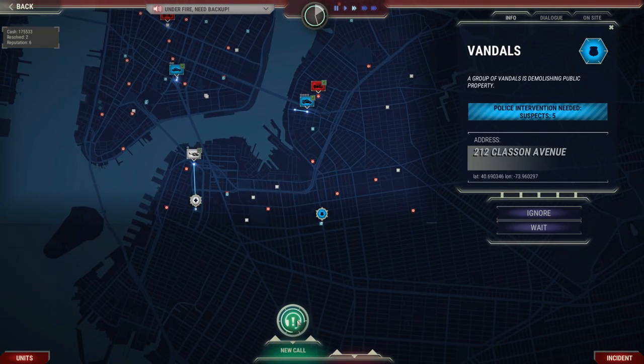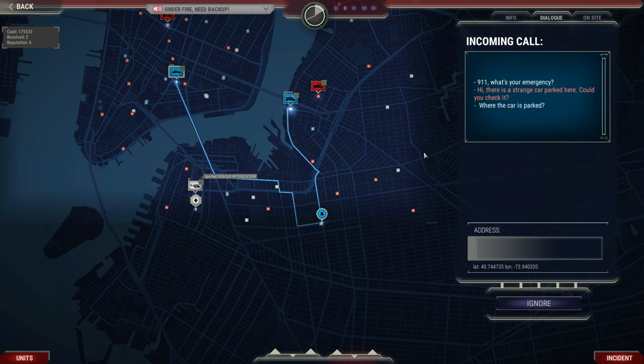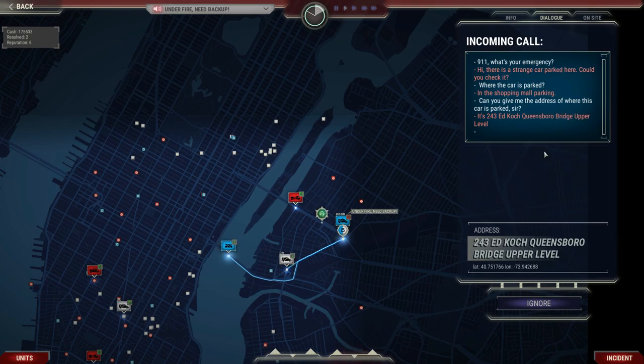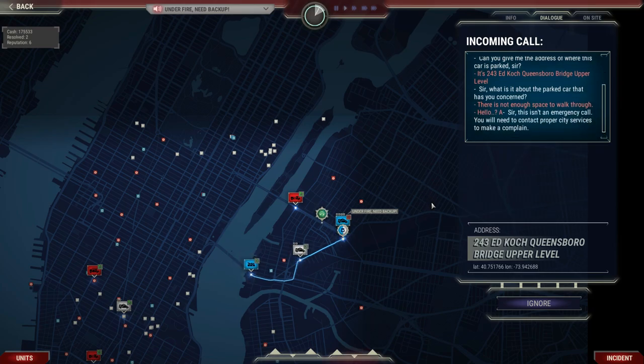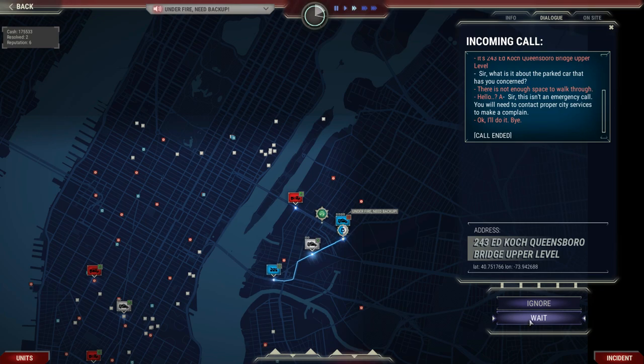Another new incident report and a 911 call. "911, what's your emergency?" "There is a strange car parked here. Could you check it?" We ask for the address, then ask what about this parked car has the caller concerned. "There is not enough space to walk through." That doesn't really sound like an emergency. We tell the caller this isn't an emergency call and they'll need to contact the proper city services to make a complaint. I'm not entirely sure if that was the right call, but we can ignore that one now.